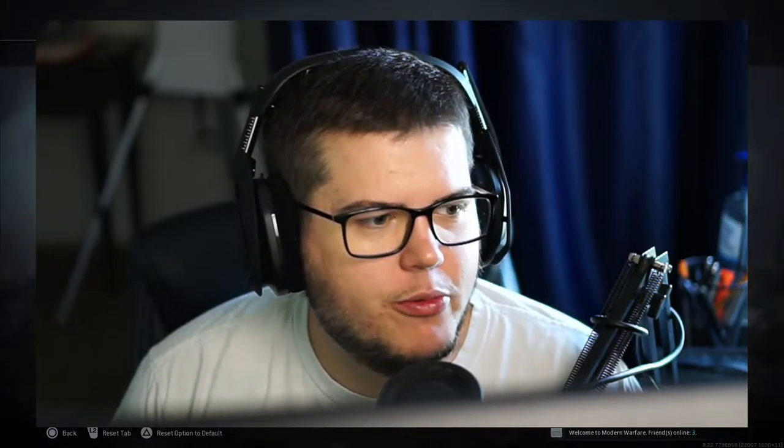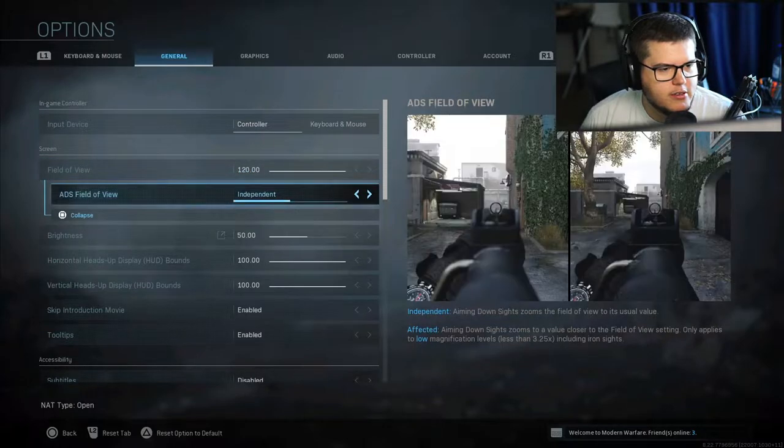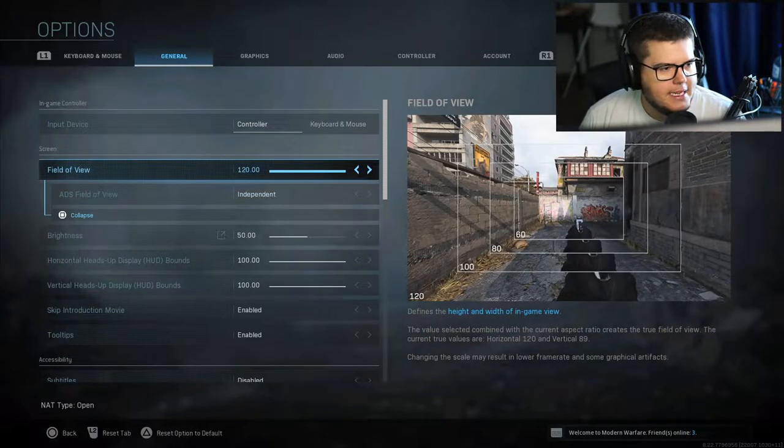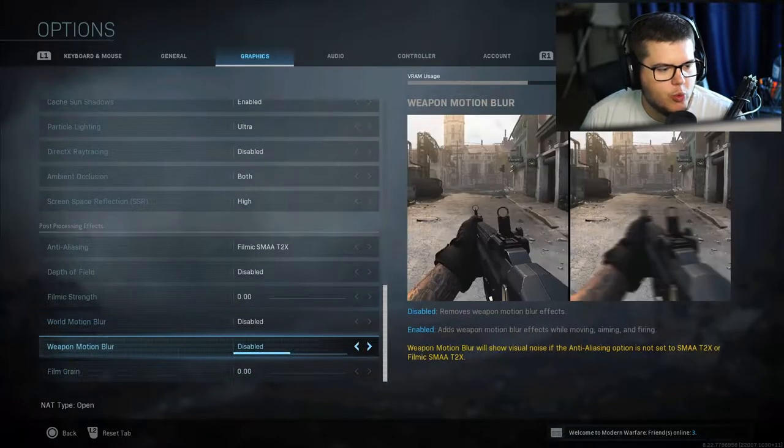Ladies and gentlemen, today we're gonna be making Call of Duty look like it's a movie. I was messing around with this the other day on stream for a couple rounds in Search and it was kind of fun, so I wanted to turn it into a whole movie. We're on PC, we play a controller though, so leave me alone. We're gonna bump our field of view up to 120. We'll leave it on independent, and then we're gonna go to graphics and turn weapon motion blur to enabled.